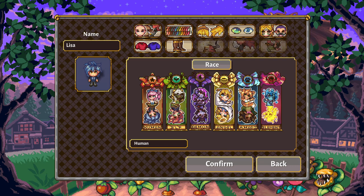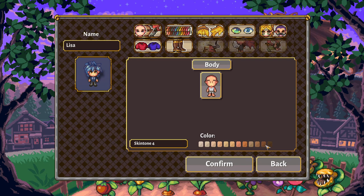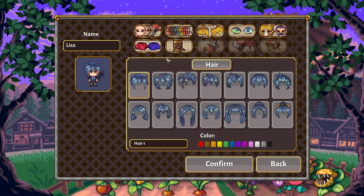So the first icon is for races, and here's where we can choose skin colors. These are the human skin tones. We'll start off by looking through humans. Body, hair — there is no gender in the game, so there's no gendered option. You can just dress yourself however you want.